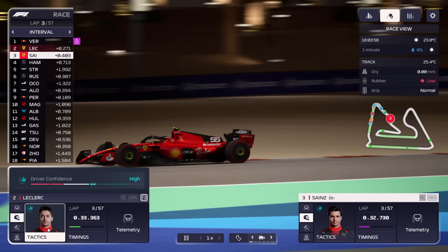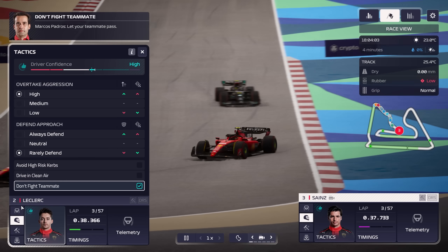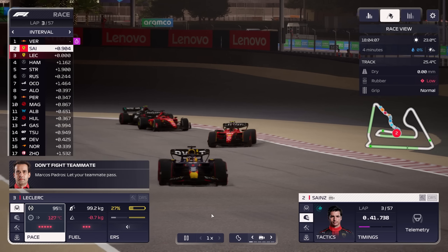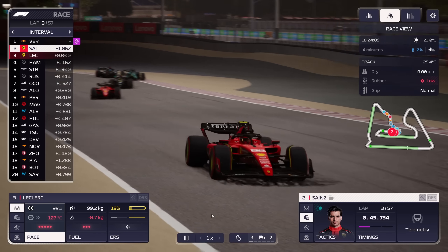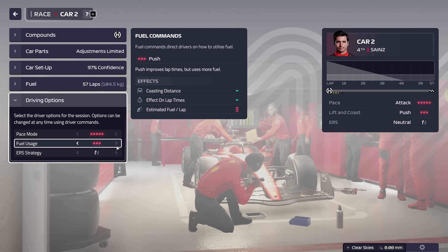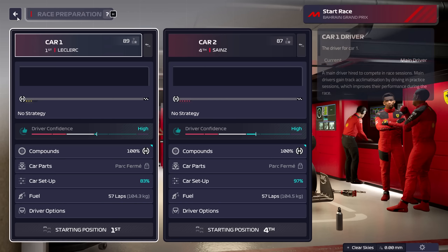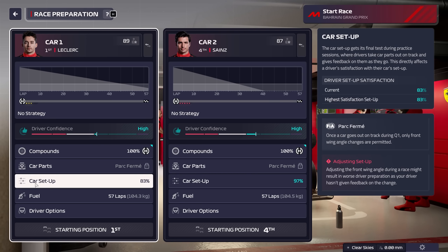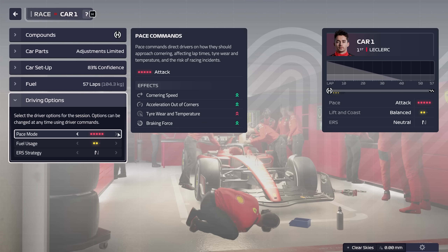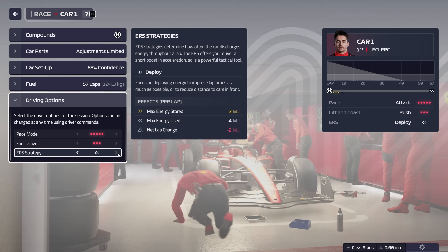As with last year's game, there are a bunch of options on hand for telling your drivers exactly when to push, when to lay off, and how. There are some additional ways in which you can influence your driver's tactics this year, so keep those in mind. First of all, before the race even starts, make sure to take a look at the options available to you. Pushing hard at the start of a race can set the pace for the rest of it. When the cars are bunched up, you've got just as much a chance for overtakes as you do incidents, so play your cards right and you can make a lot of time up nice and early. Make sure your starting commands are set before you head to the grid.